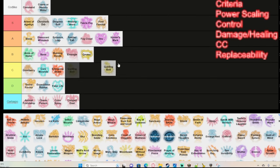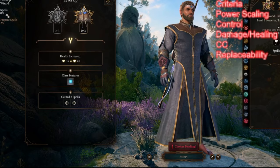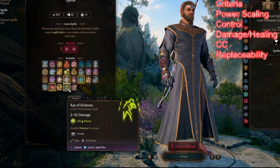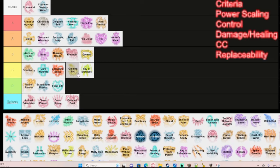Similarly, Ray of Sickness deals a bit less damage than Guiding Bolt and poisons the target for two turns on a failed Constitution save. While arguably Guiding Bolt is a little better — since it doesn't require a save for the advantage benefit — if the Ray of Sickness poison goes through, the enemy has disadvantage on every attack roll it makes, which is a very big debuff. Guiding Bolt could be B tier while Ray of Sickness is C tier, but they're very similar.